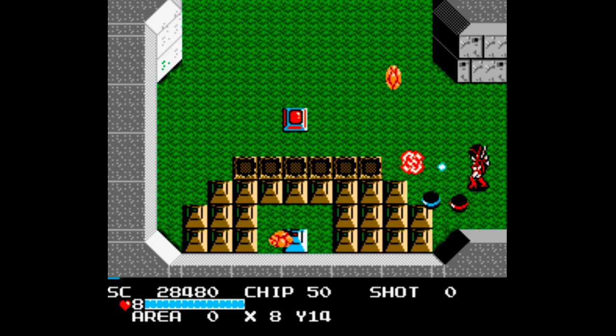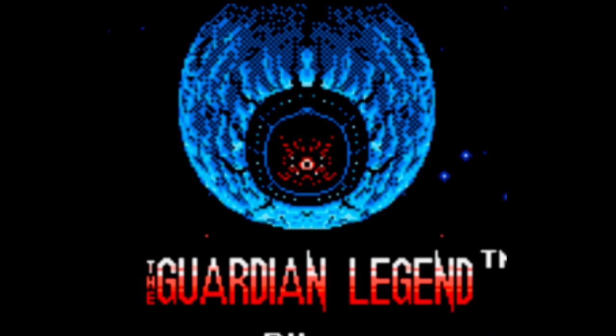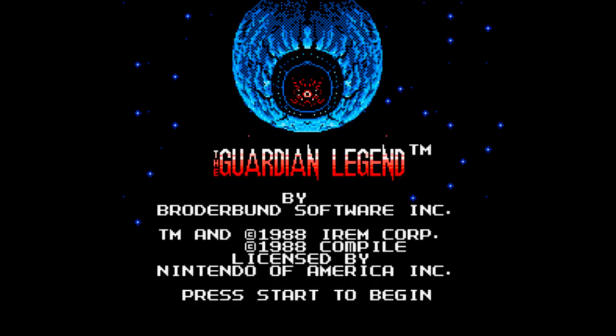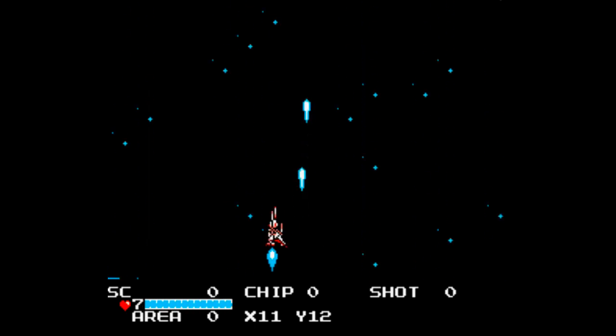You play as the female Guardian of Earth. That's right, I said female! Boobs for the win! Your mission is to infiltrate Naju — that big blue planet on the title screen — which is hurtling towards our planet. So you start the game up, and hey, it's another space shooter.